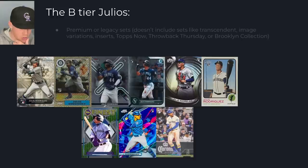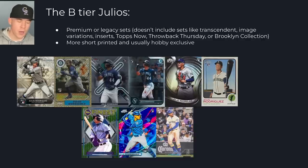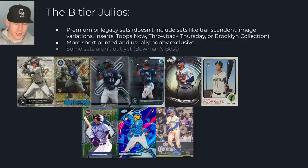These are the B tier Julio Rodriguez rookie cards — essentially premium or legacy sets. Legacy sets include Topps Heritage, Stadium Club, and Topps Finest. Premium sets include Bowman Chrome, Topps Finest, and Bowman Sterling. Also in B tier are the Update Silver Pack card, Topps Chrome Black, Topps Chrome Cosmic, and upcoming sets like Ben Baller and Bowman's Best, which will be added once released. More short-printed hobby-exclusive cards like Topps Finest are here too. I like all these cards — they have long-term value potential, but I'm not sure they can be iconic like the next group.